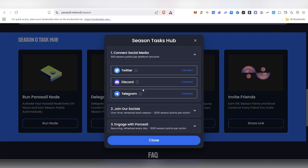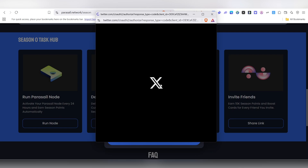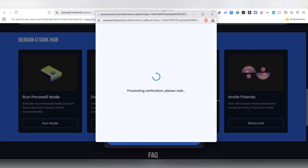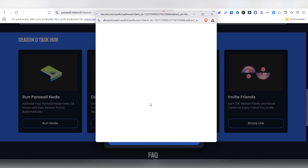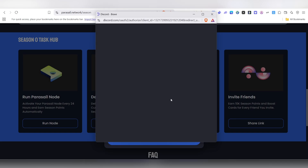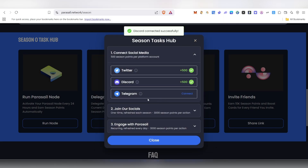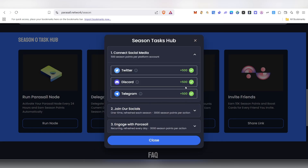Next is the social task. Click on 'Complete' and first connect all your social accounts. Click on Connect for Twitter — your Twitter account will pop up, click 'Authorize App' and it will be connected. Then connect your Discord account by clicking Connect and authorizing it. Finally, connect your Telegram account as well.